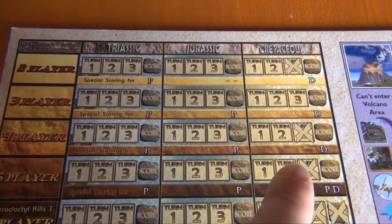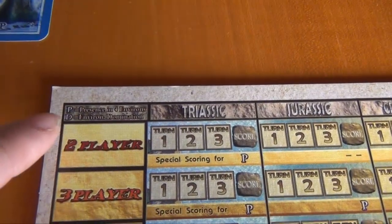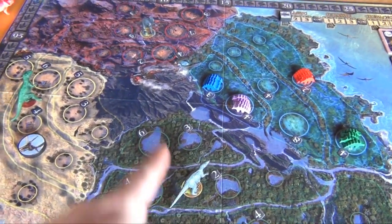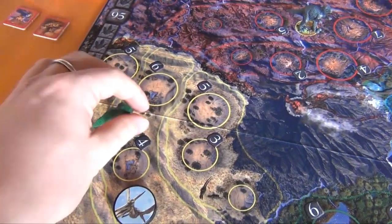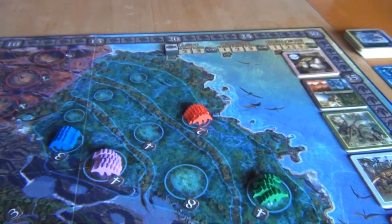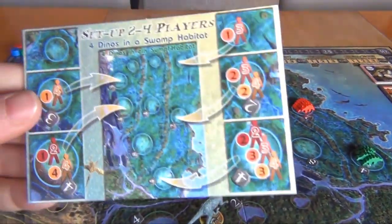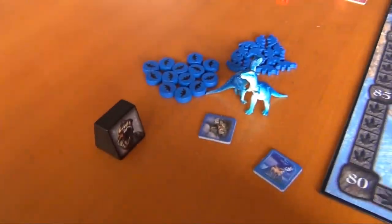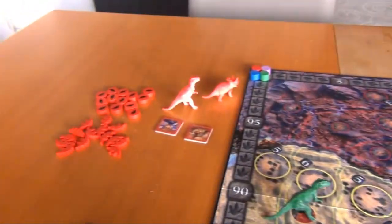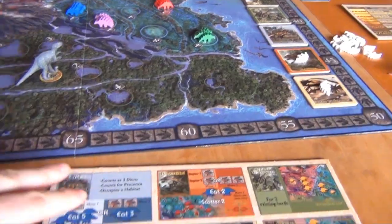The first four action tiles are set up randomly, but the fifth one is always the raptor action tile and the sixth is always the herd migration tile. The fifth and sixth get a neutral dinosaur to make them more attractive. Over here we have a supply of white dinosaur markers, a stack of environment cards with one displayed face up, and a round summary. For four players the game goes over eight turns. The first two special scorings will be presence scoring, and the last will be dominant scoring.